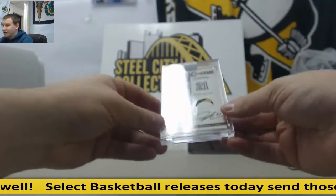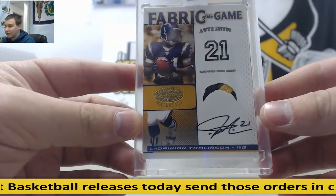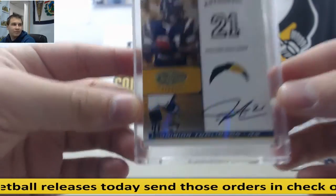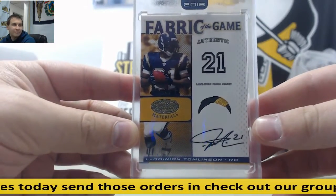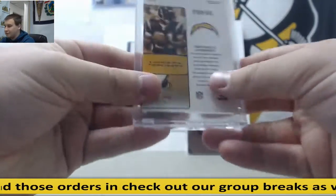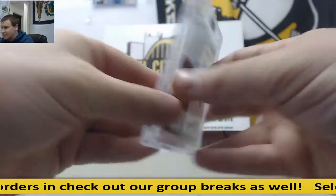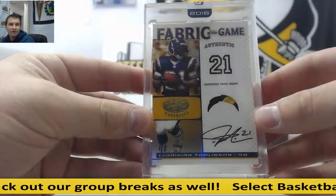And the next one is not too bad either — LaDainian Tomlinson, 101 Fabric of the Game Patch Autograph. 101 LT — first 101 of the day. Very nice hit right there. 2007 Fabric of the Game, Leaf Certified. Very nice hit.